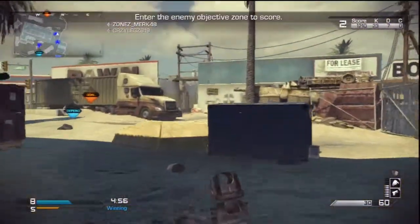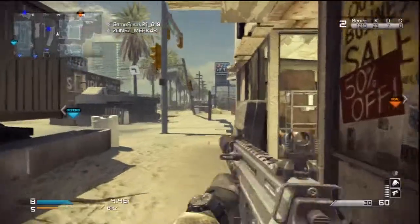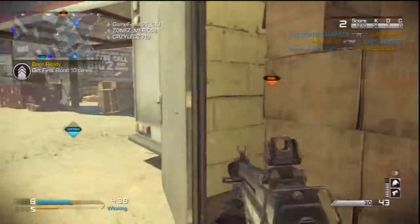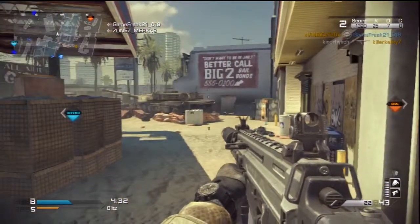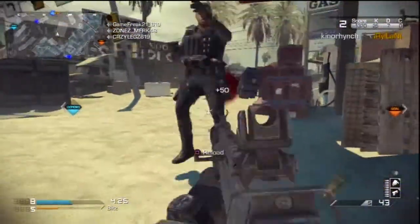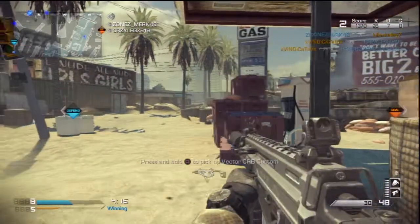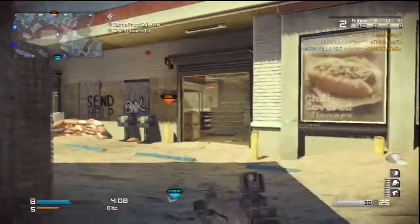I'm going to show you the second spot now. This spot's a lot better depending on who you're playing against — if you're a close quarters kind of person, this is a lot closer. The spot is kind of right here and right here — it's a mixture of both of these spots because you run back and forth just like at the strip club. You have to be more aware because there are a lot more openings, a lot more doors. Amplify is really good to have — you'd pretty much need it just to hear where people are coming from.